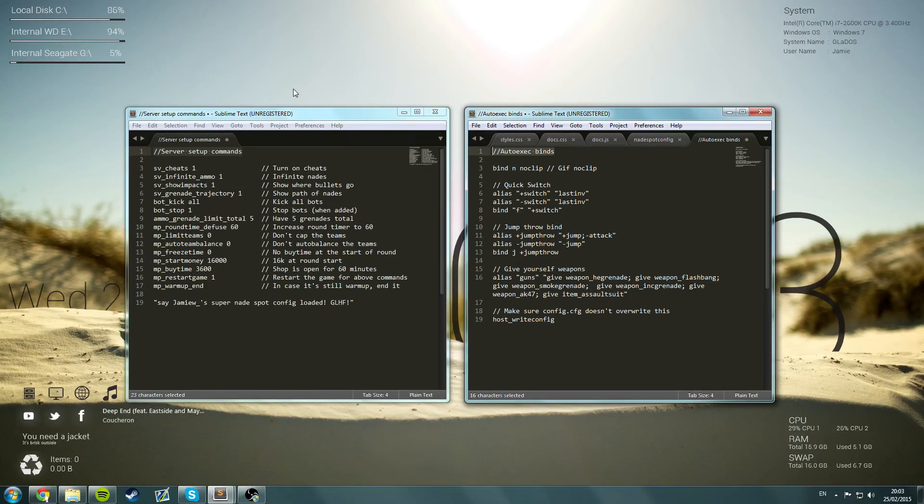So first things first, I'm going to talk about the two config files in the description of this video. The first is the server setup.cfg and the second is the autoexec.cfg. The server setup is the one that you're going to run when you start your server. This is going to do things like give you infinite ammo, show the grenade trajectories, stop any bots - all those sorts of things so that you don't have to type any commands in when you start the server.